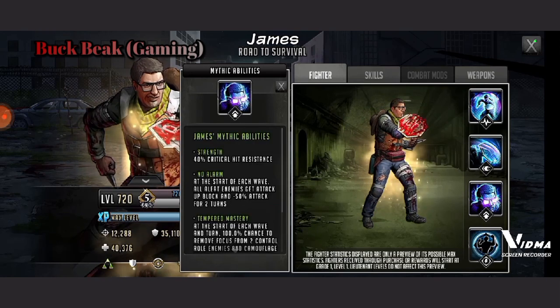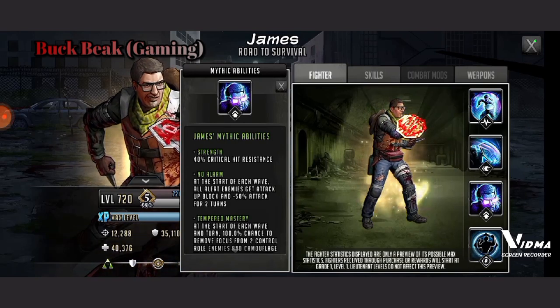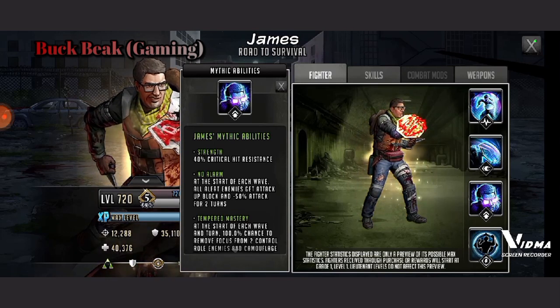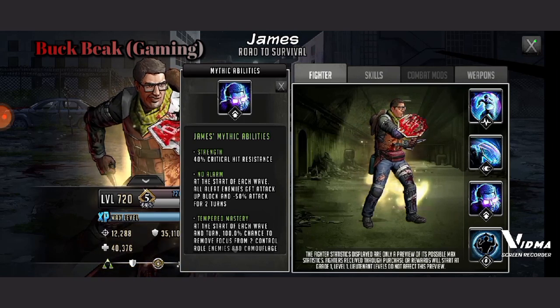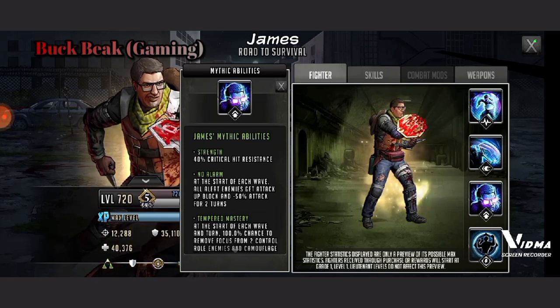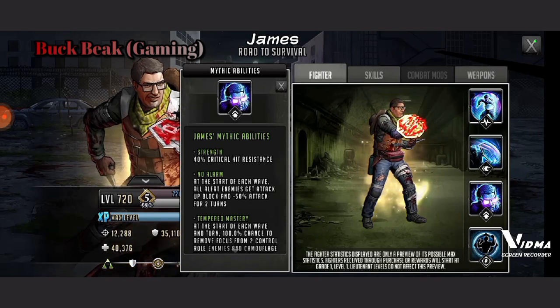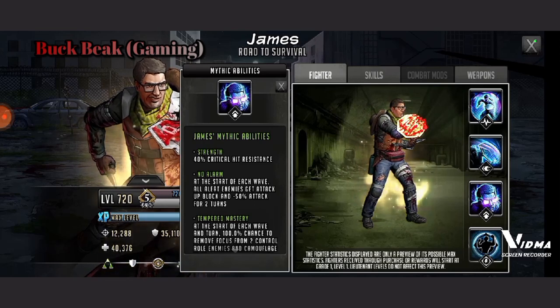Let's take a look at his Mythic Abilities. Strength: 40% critical hit resistance. I'm not going to spend a whole lot of time talking about this one — I would go ahead and level that one up, as you should be leveling up Strength with any and all of your tank toons.